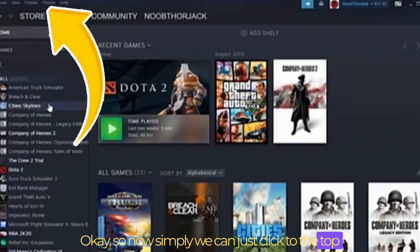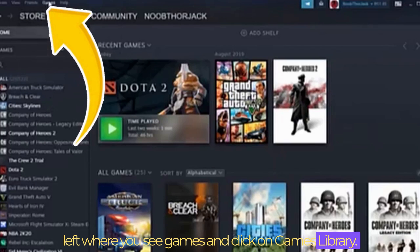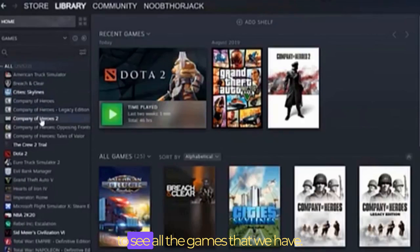Now simply click to the top left where you see Games and click on Games Library. This is where we need to go to see all the games that we have.